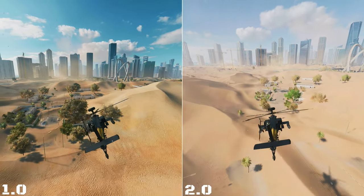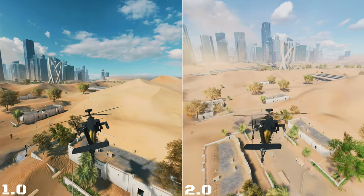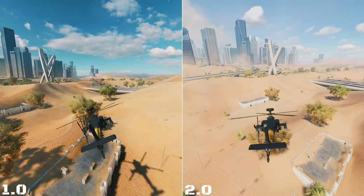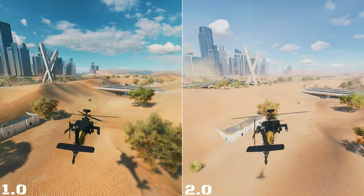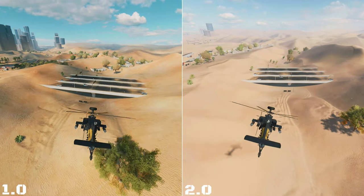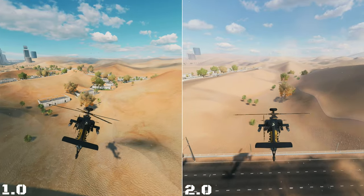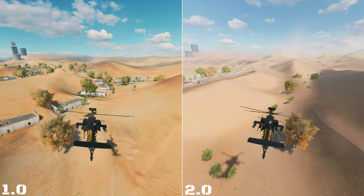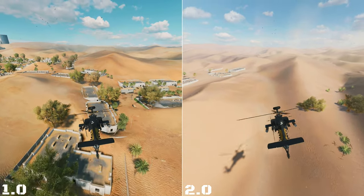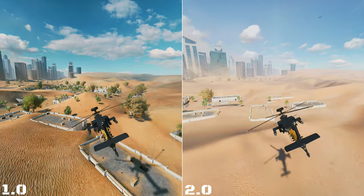Let's work our way over this way — same in this area, it's all different. Definitely notice the brightness and color in 2.0; everything seems to be much brighter. Although the sky looks bluer in 1.0 — kind of like that blue sky. Definitely a color difference. The sand looks different too; the one in 1.0 looks more like dirt, at least in color.